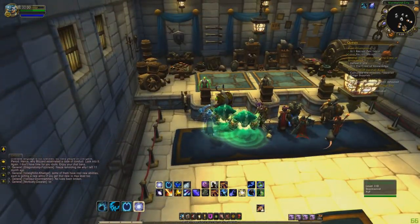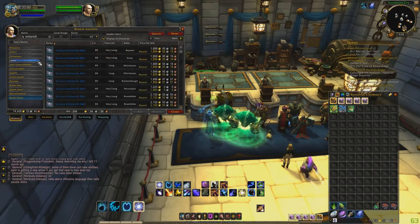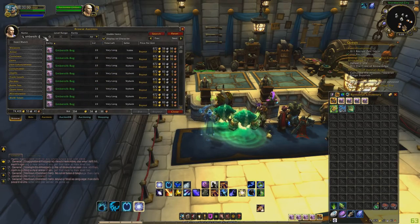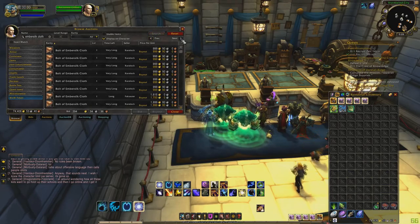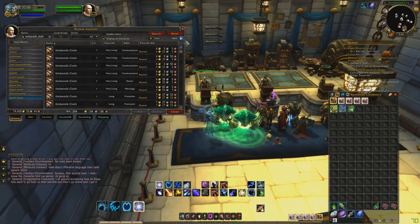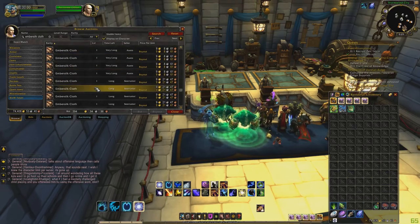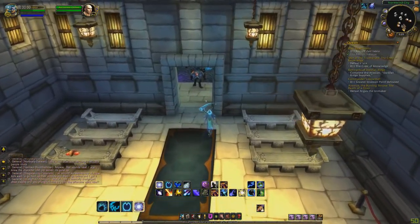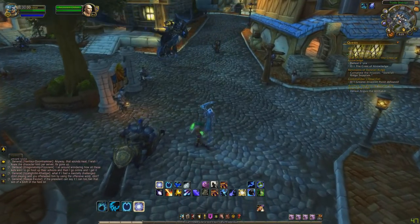Right now I'm going to show you on my server what exactly Ember Silk is going for. Obviously if you're a tailor this will help — you're going to get a lot more, but you don't even really need to be a tailor. It's going for about 4 gold apiece on my server right now, and the regional market value average is actually quite a bit higher. If you are on one of those servers where it's like 10 gold, you're going to be pretty lucky — selling one for 10 gold and if you pick up 100, you do the math. That's a decent amount of gold quite quickly.